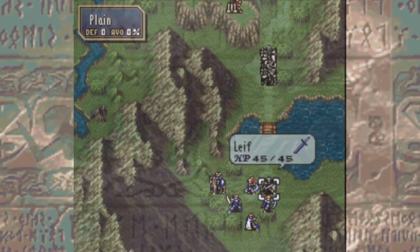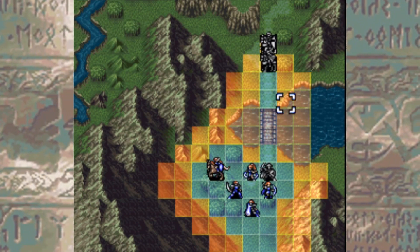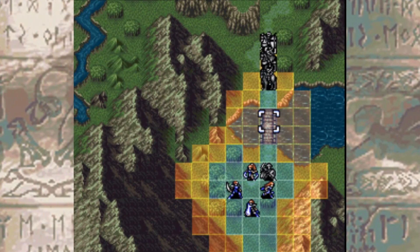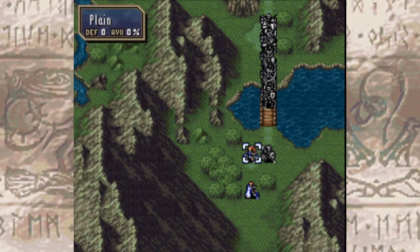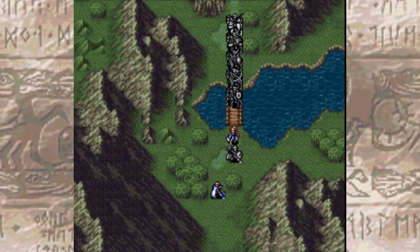Since I've been on a huge Fire Emblem kick as of late, and since I've already explained Pair Up and its bonuses in Fire Emblem Fates, why not go on and explain more mechanics? This time, I wanted to cover Weapon Weight, and the stat that made it easier to deal with, Con, in this Fire Emblem series. While I'm at it, I'll also explain Rescue and other similar applications of Con.